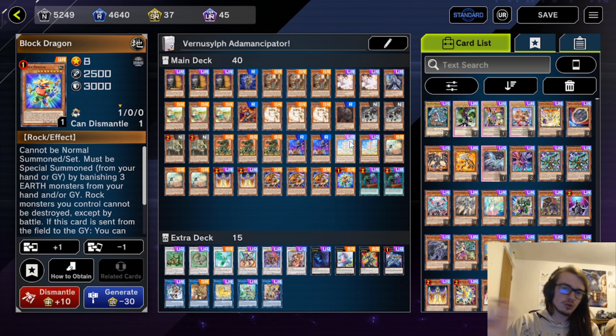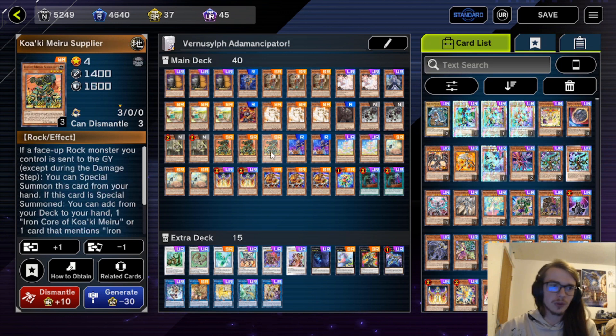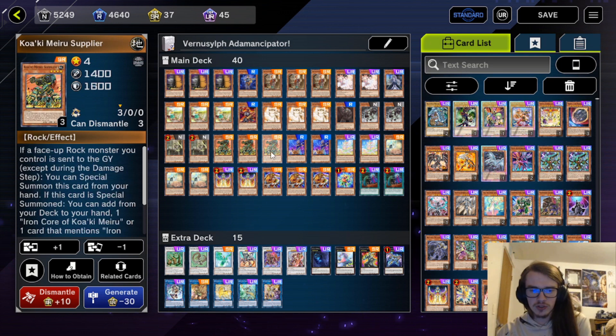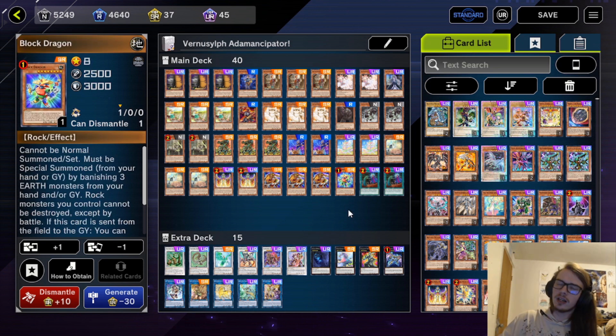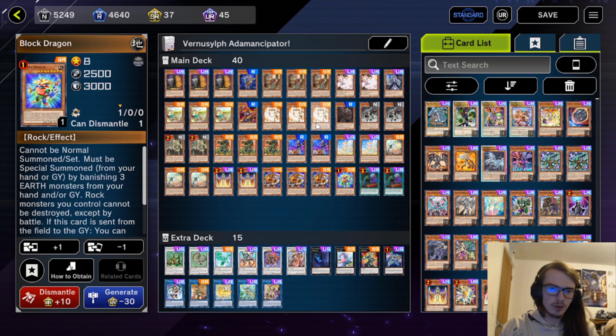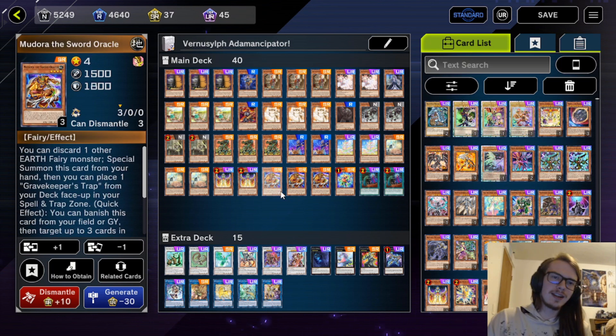Because of the way this deck functions, you honestly don't need any two specific cards, as long as you have something like a Vernisylf and another level 4 you can normal summon. You can then get into Gallant, which can continue from there with things like Block Dragon. I didn't want to play the hand rip stuff in 60, so we're playing 40 instead.